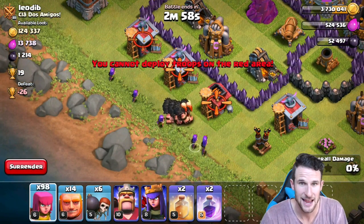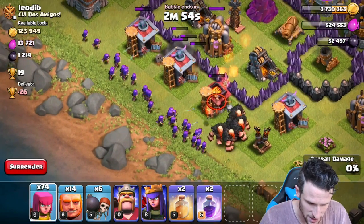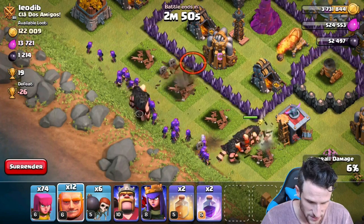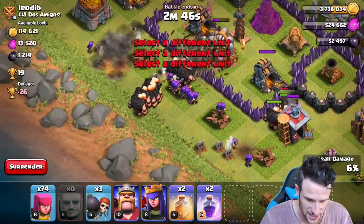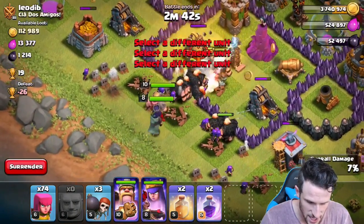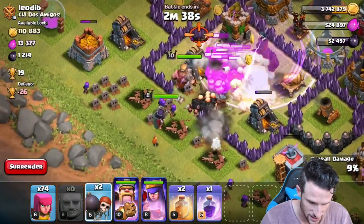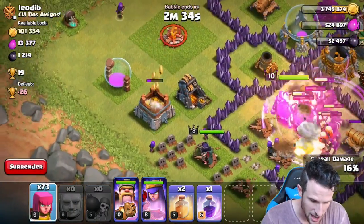We're going to attack from the left side right over here. Let's go ahead and drop off a couple giants, a couple wall breakers, and get rid of these buildings. The giants are not going where I want them to go, but that's okay - once they take out that air defense, we'll send in the rest of them into the core. The other giants are going to... nope, they're coming back - thank you giants! Drop off a rage spell right there, drop off the rest of these wall breakers, see if we can get them up into the core.